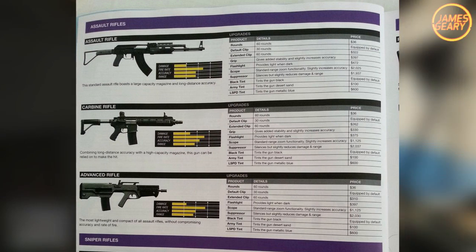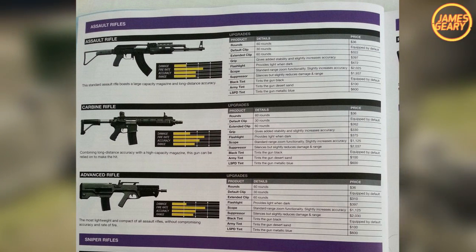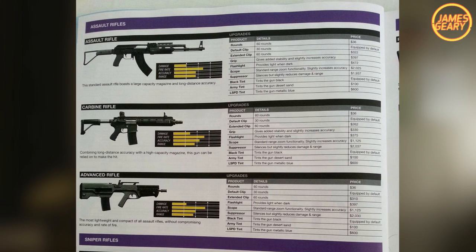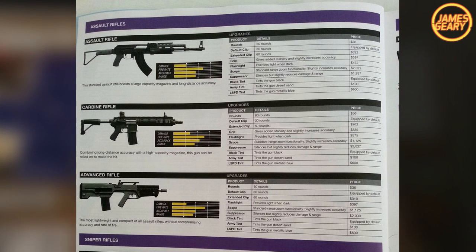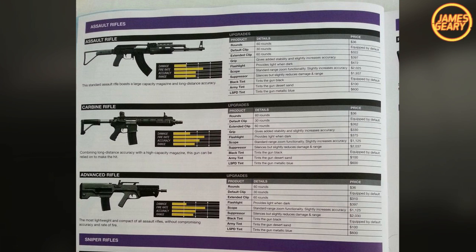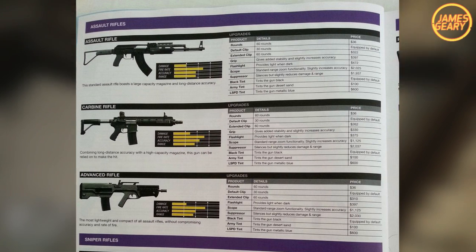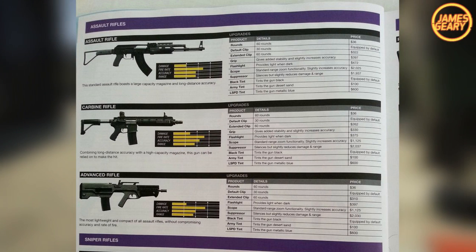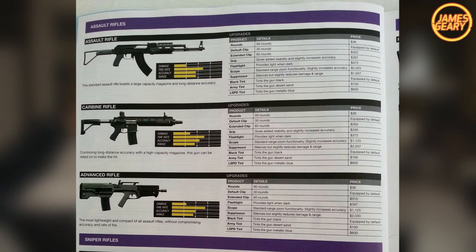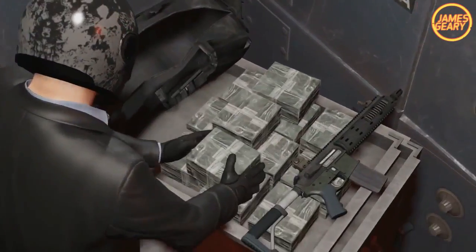Last but not least, we have assault rifles and sniper rifles. The standard assault rifle has a pretty large capacity and long-distance accuracy — looks like an AK-47, nothing too fancy. We also have the carbine rifle, which looks more like an M4, has a high capacity magazine, and can be relied on to make hits at long range with very good accuracy. And of course the advanced rifle — it's pretty lightweight and compact. Out of all the assault rifles it's the best, though it does have a slower rate of fire, a little bit less damage, and less accuracy, but it is very lightweight and easy to move around with.